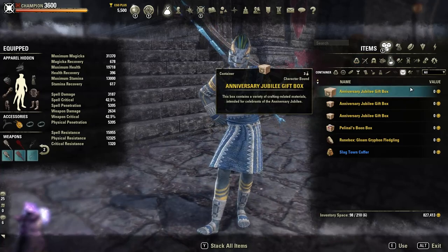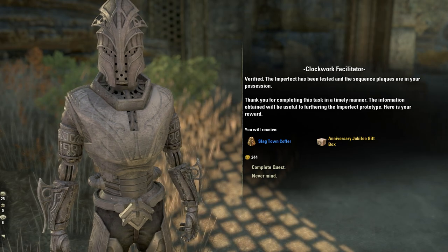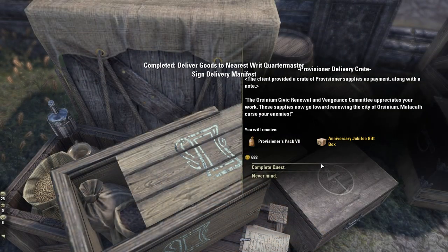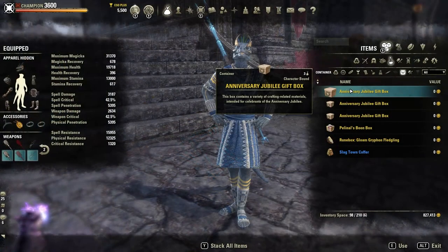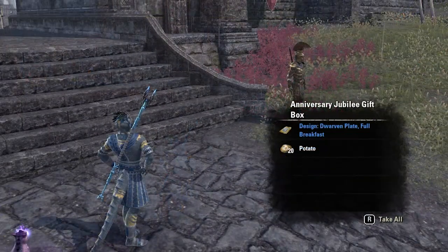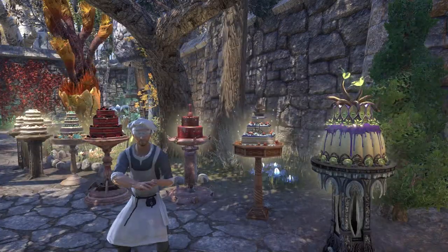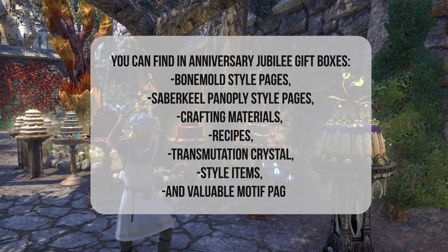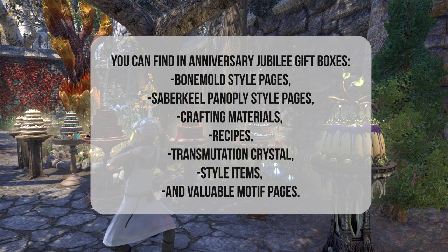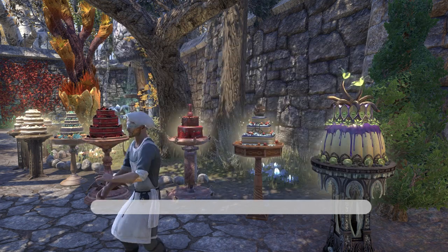During the Anniversary Jubilee Event you can earn Jubilee Gift Boxes for completing any daily or weekly repeatable quests anywhere in ESO. These Gift Boxes can provide unique rewards like Bone Mold Style Pages, Saber Keel Panoply Style Pages, Crafting Materials, Recipes, Transmutation Crystals, Style Items, and Valuable Motif Pages.